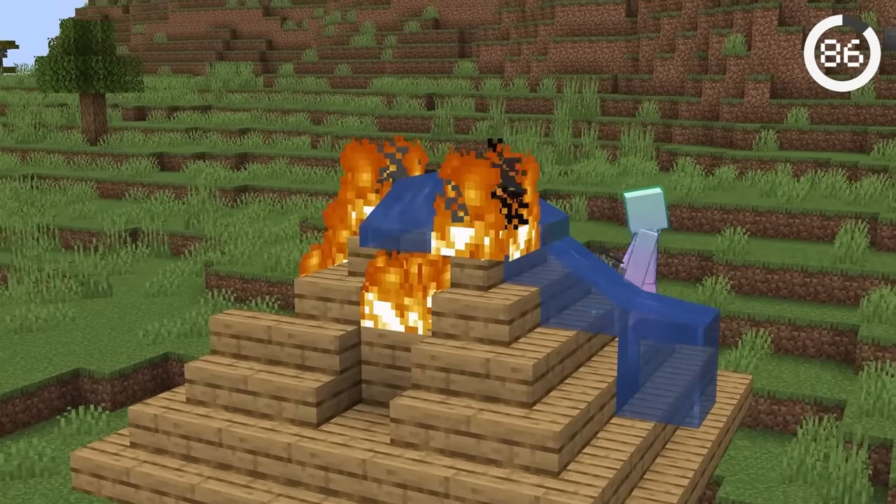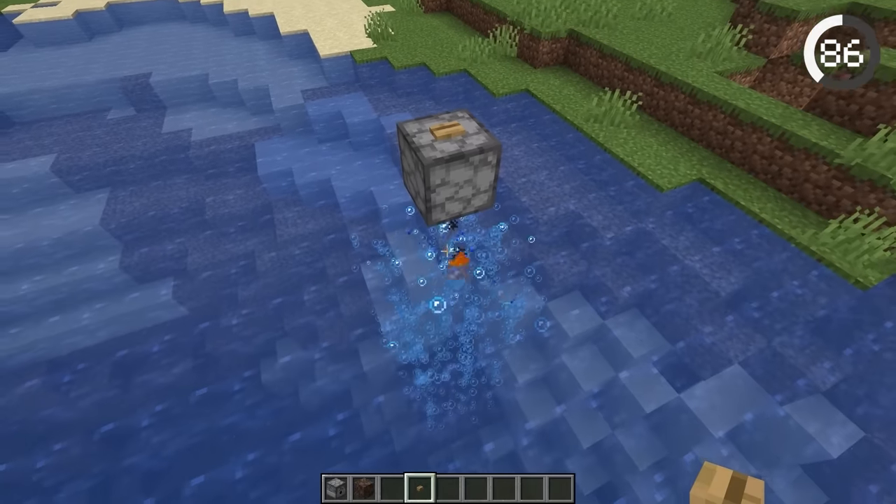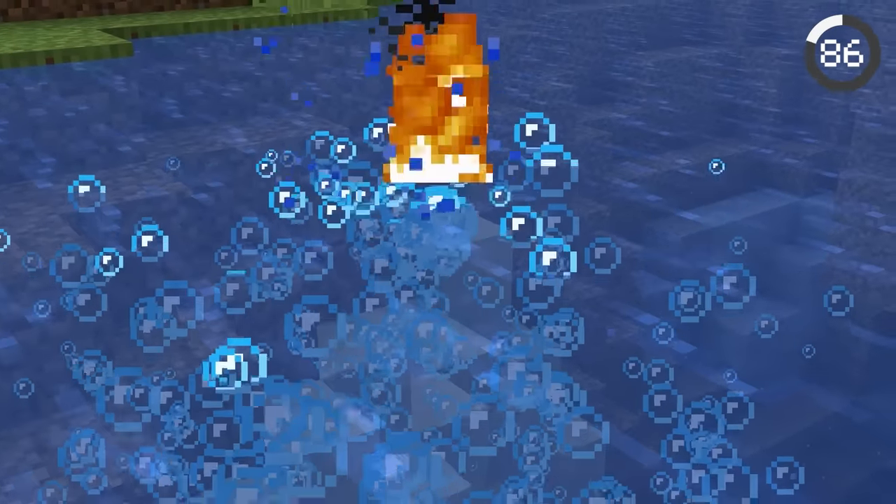Water normally extinguishes fire, but most of the time — because you can shoot fire charges straight into bubble columns, and the fire charges will just float in the water.